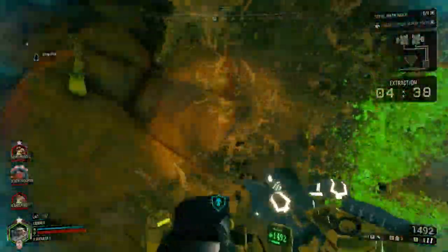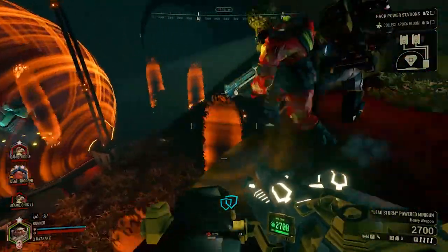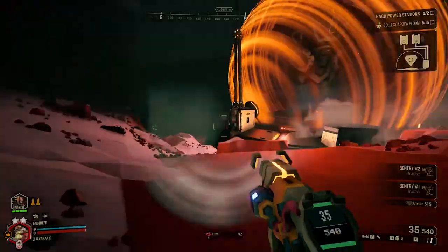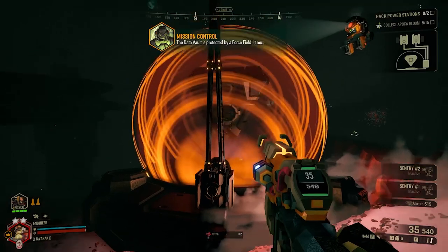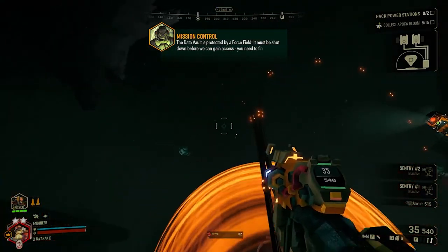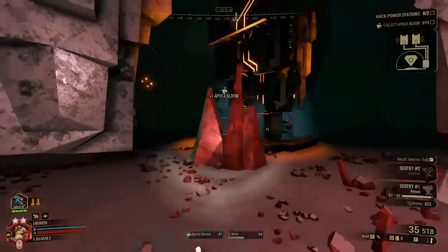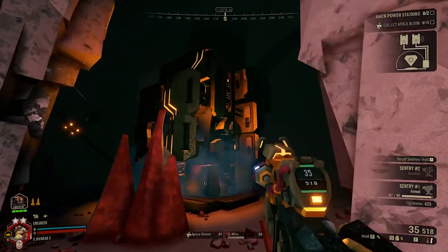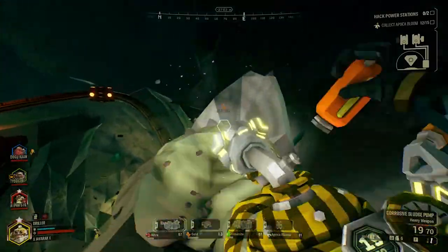The cave layout on these missions starts with a small cave leading to the primary hub cavern where the data vault is located. From there, several branching pathways lead to the power stations. The force field power lines branch off and you can actually use them to help find your way to the two subrooms that contain the power stations.